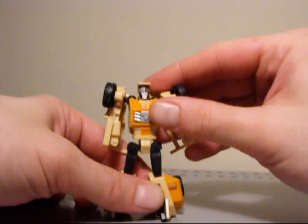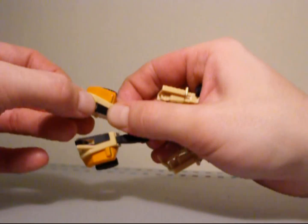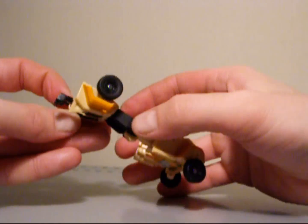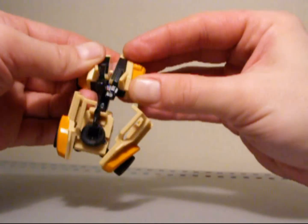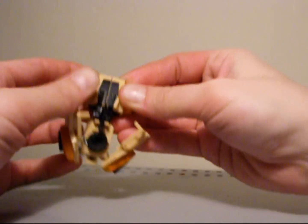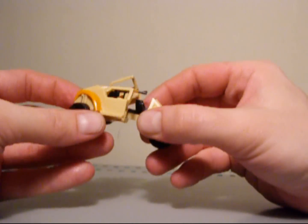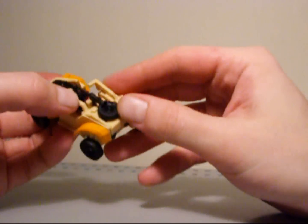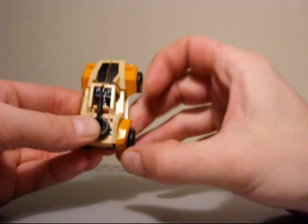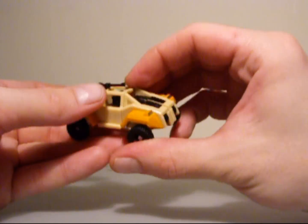To transform this guy, all you want to do is pull this up, take his feet and bring them up, fold them in, and snap them together — his feet are actually the seats. Then take his arms, bring them down, snap into place, and make sure everything is lined up nicely.